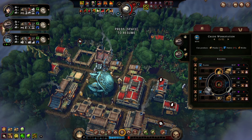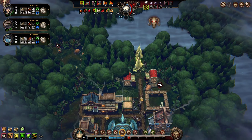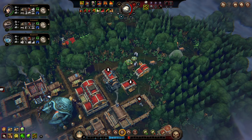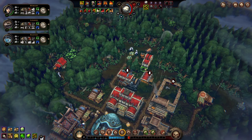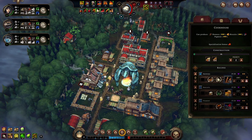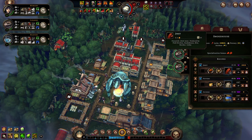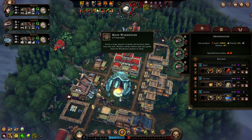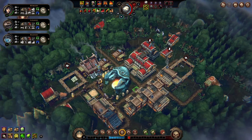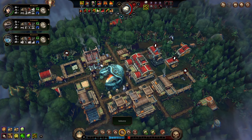We've got clothier, brewery, press, and market. Yeah — ale and pickled goods, we'll do that. What I'd really like is some place that I could make use of those materials — I'm going to reroll. Here we go: explorer's lodge, kiln, plantation, and artisan. I'm going to take the explorer's lodge. A little preemptive, but we can get after it when we need to.